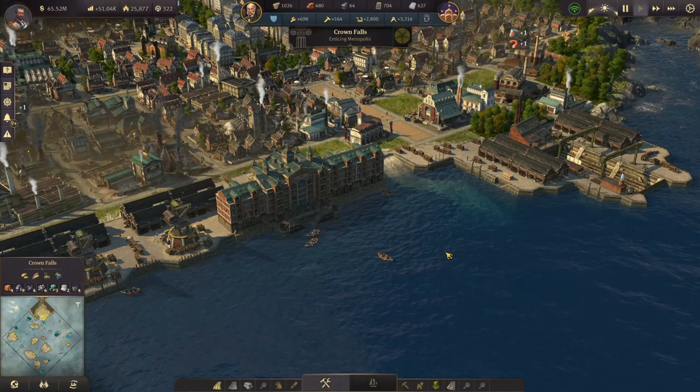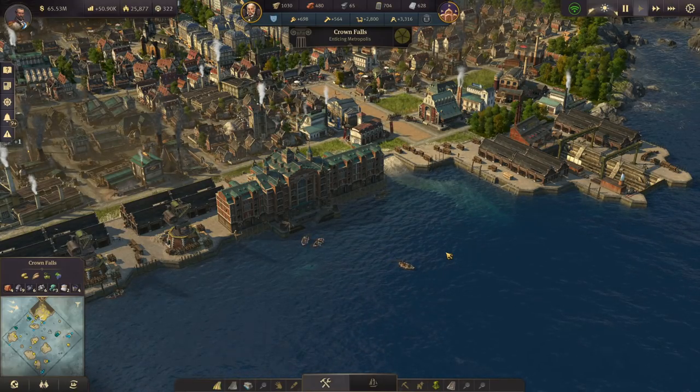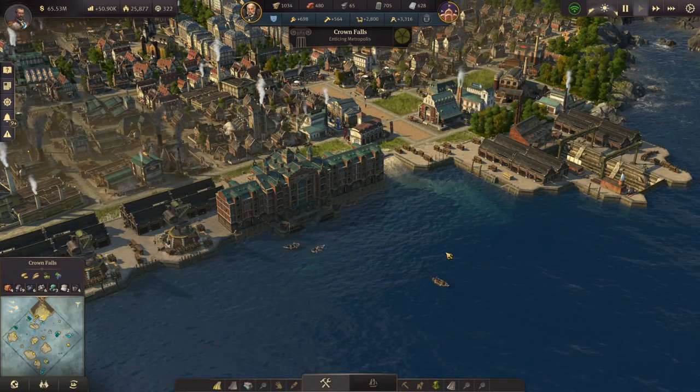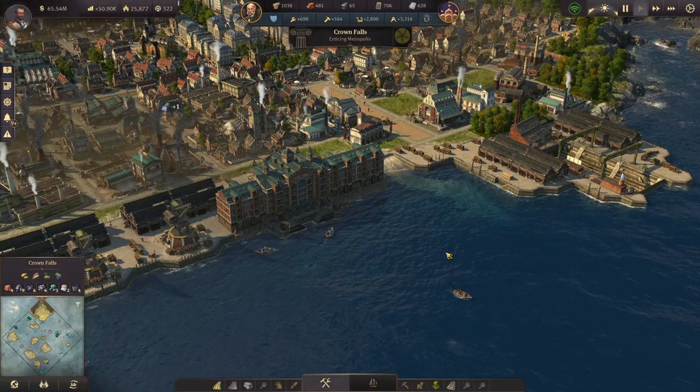Hey guys, how's it going? In this guide we're going to take a look at the import-export system in the Docklands DLC. The import-export system is one of the most complex and intricate systems they have ever added into Anno, and so it can be a little confusing at first to understand.